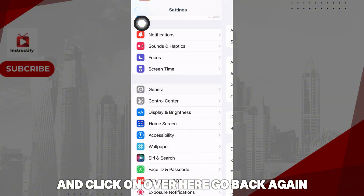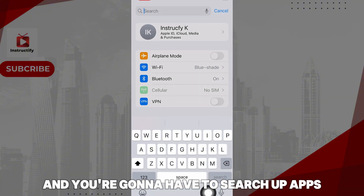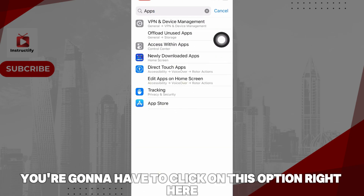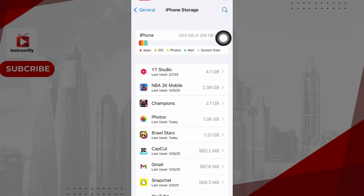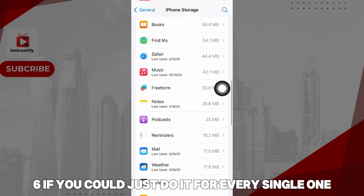Now go back, scroll down, and search up Apps. Click on the option that says Offload Unused Apps. Make sure all those apps that are taking up your storage — click on the first three, four, five, six, or every single one if you can.